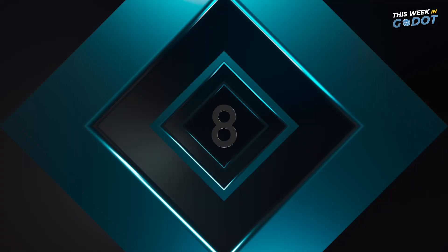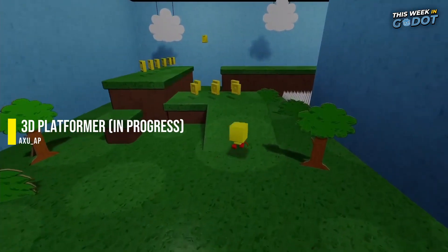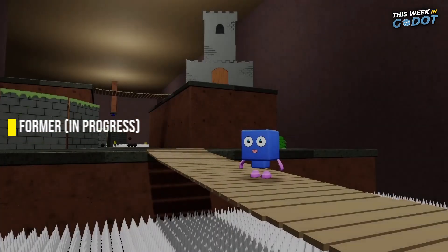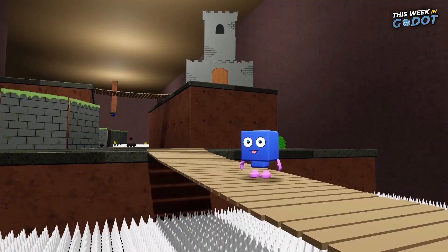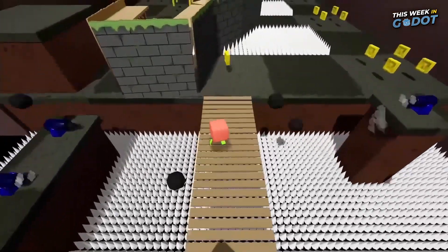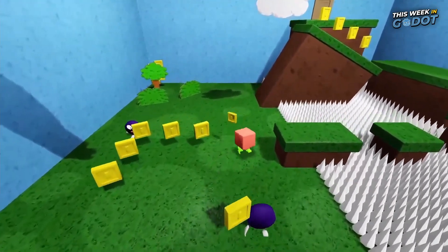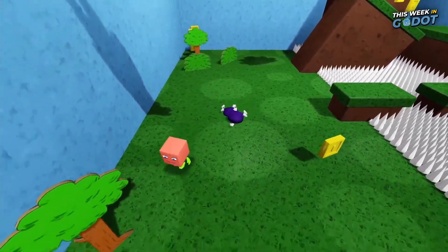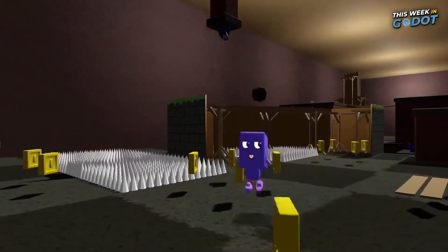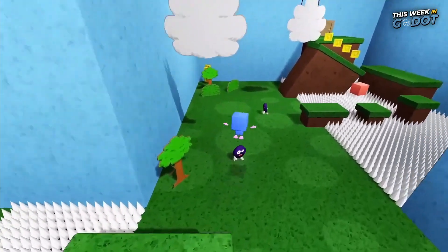Number eight. Our first project is a small 3D platformer in progress from Aksu AP. Originally made for a game jam, this project stuck out because of the use of basic shapes and almost stage-like scenery. It's a reminder that 3D platformers don't need to be overly complex, and the traditional blue sky and green environment can trigger the nostalgia of platformers from the past. We look forward to seeing further progress on this cool concept. You can check out the teaser on their YouTube channel.